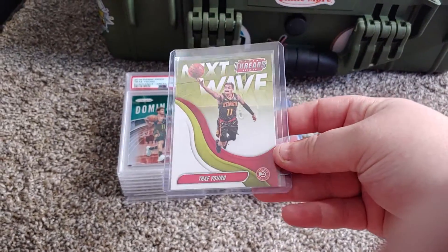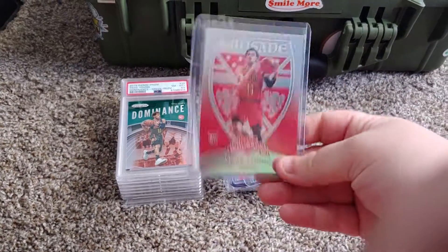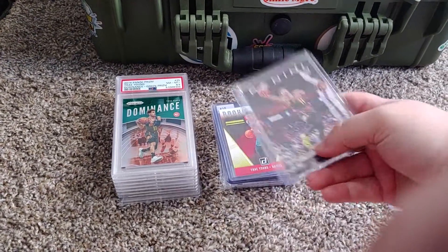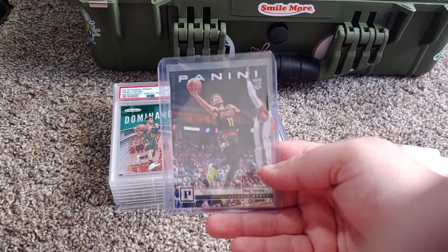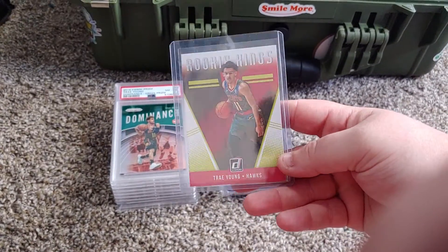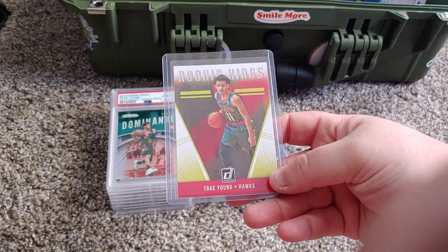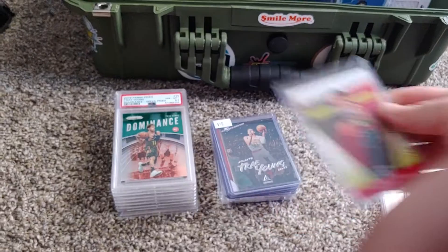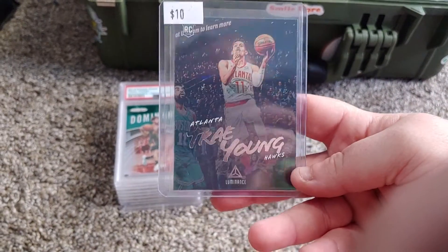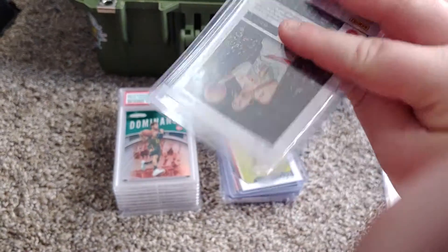Trill Young rookie next wave out of Threads. Trill Young Crusade. Trill Young Panini out of Chronicles, rookie. Rookie Kings out of Donruss — I'm pretty sure this is one of those canvases on the card itself. Luminates out of Chronicles — don't mind the price tag on there.